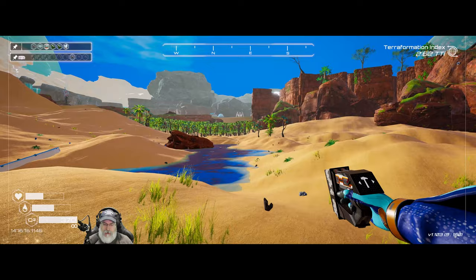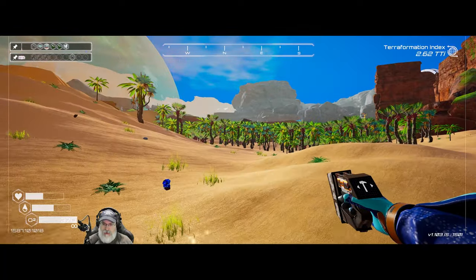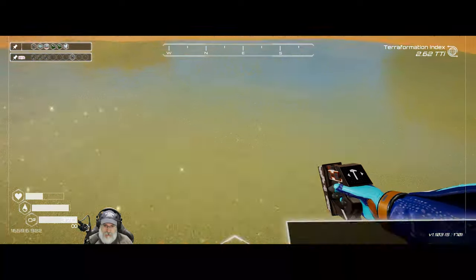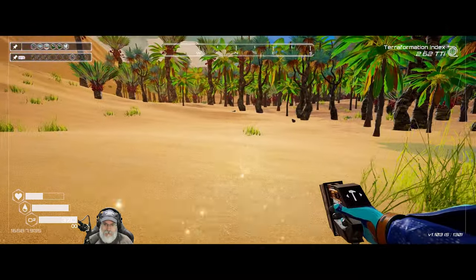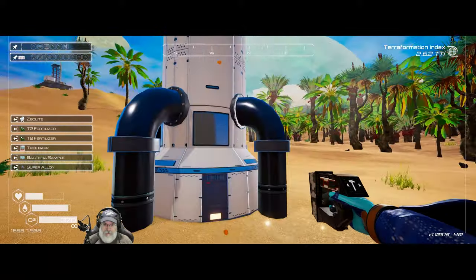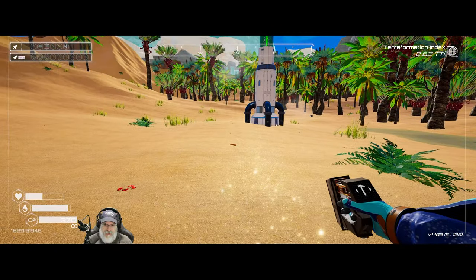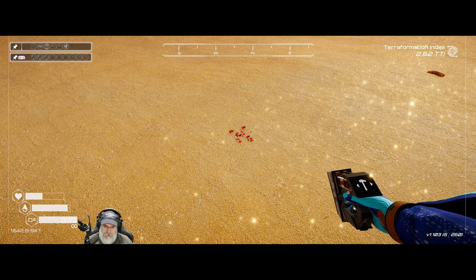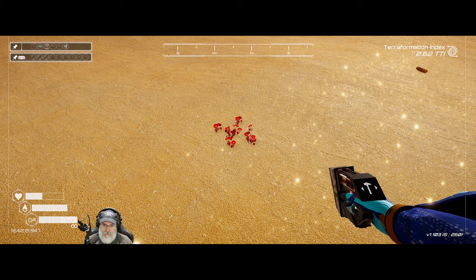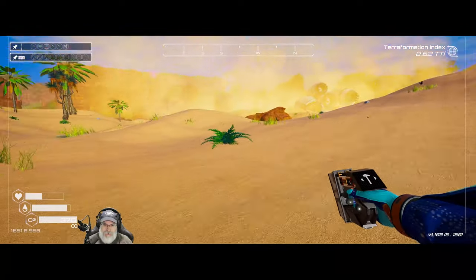So we might as well continue that process. I was going to come over here and redo some of this too but the more I think about it, let's just leave it as is and keep adding to it — just contribute to our plants and oxygen and biomass and all that. Let's put you right about here. Okay, we'll start growing some red trees. They're starting — it's kind of like watching hair grow except it's red plants and not hair. Okay cool so I got that taken care of.